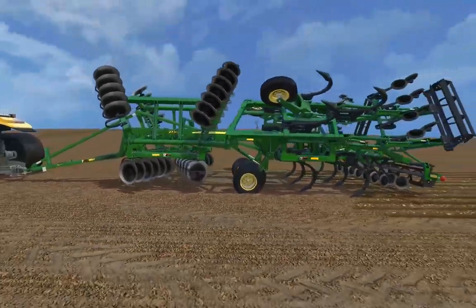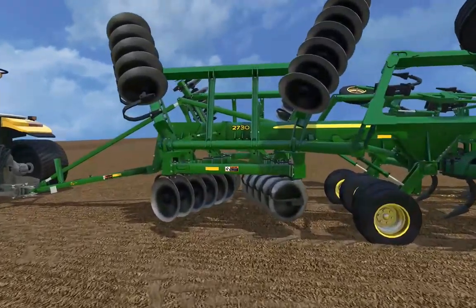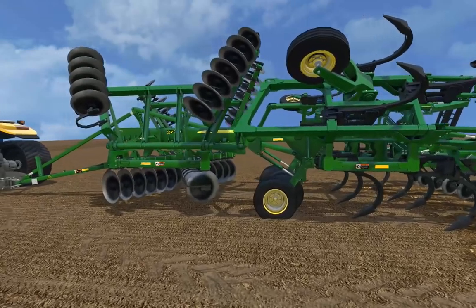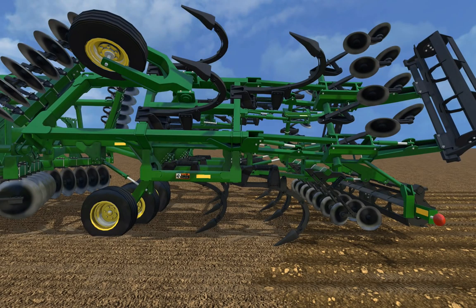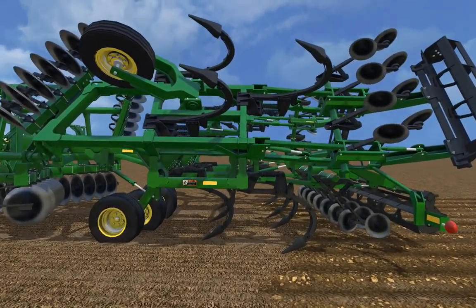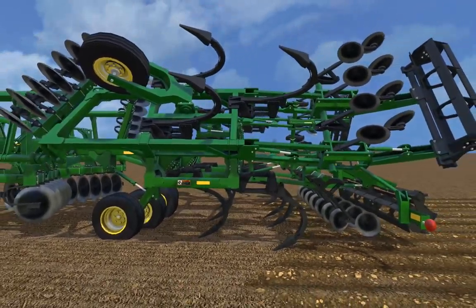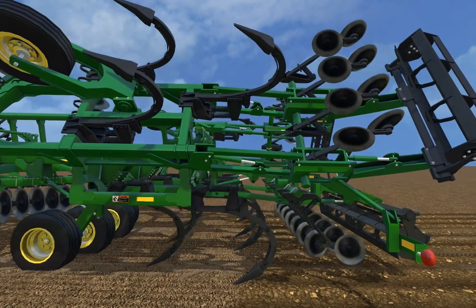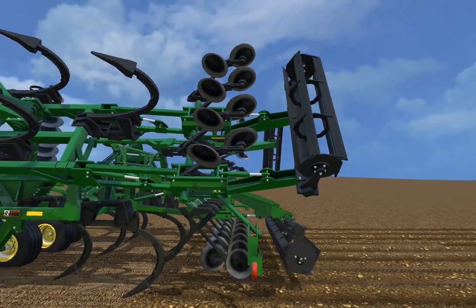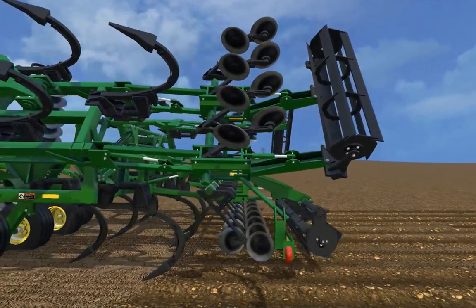This is designed in three systems. It's designed for chopping up and sizing residue with a disc, turning soil over, and incorporating that residue. Then you've got your rippers — 16-inch rippers — the recommended maximum depth you go is around 14 to 16 inches, for your compaction layer. And then in the back is your finishing section: more discs to size up residue and crumblers to even out for spring tillage.